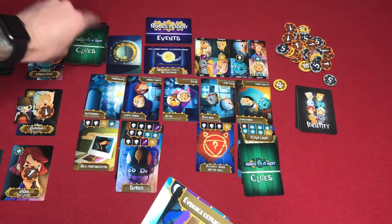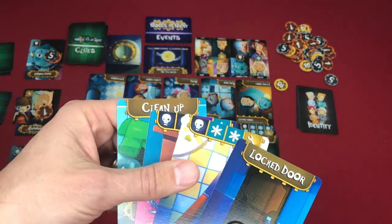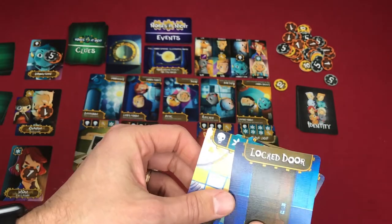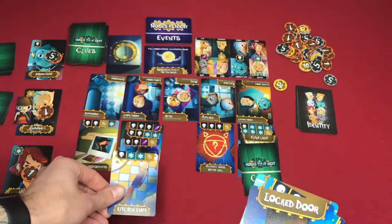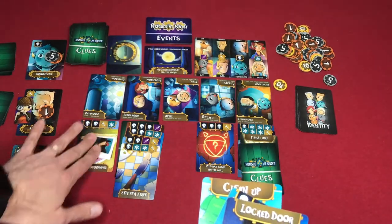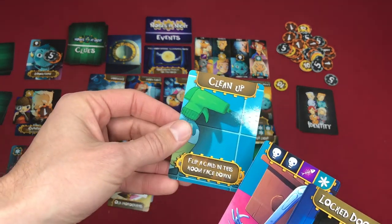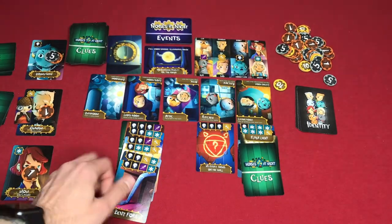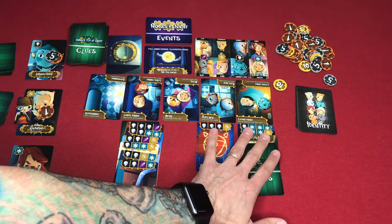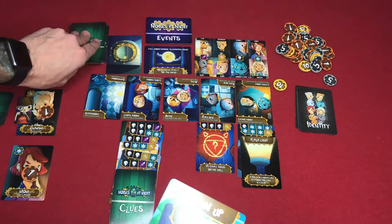Mom wants to play flower cards since everybody now knows she's mom, so she plays them directly to her location. She plays one card into Leo's room and moves a clue there, then plays a second card and moves another clue to her location as well, then draws back up.